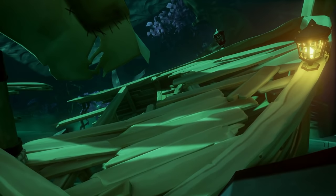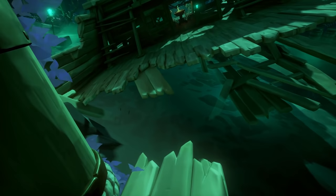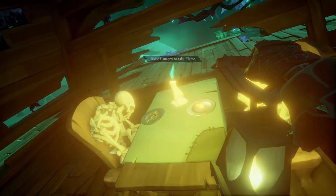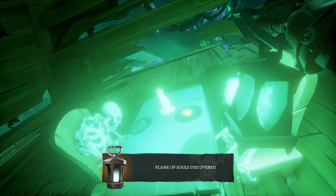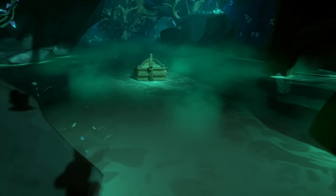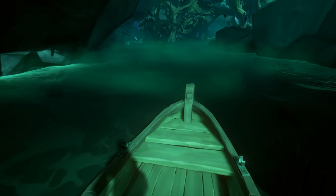The flame is located in the back of the captain's quarters of a ship wreckage — pretty simple. You'll see a table and a candle on it. Just walk up to the candle, take out your lantern, and grab the flame. After that, walk right out and there's going to be a rowboat. Jump on the rowboat and enjoy the cool cinematic stuff going on with this tall tale.